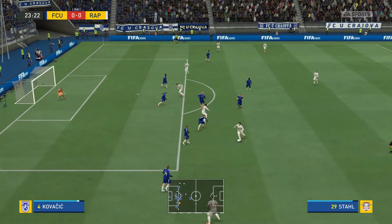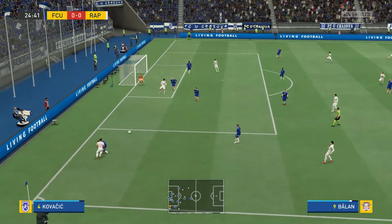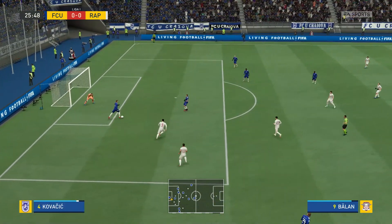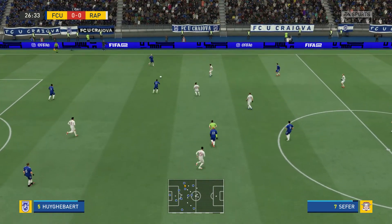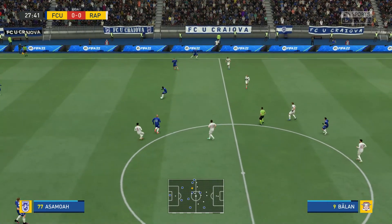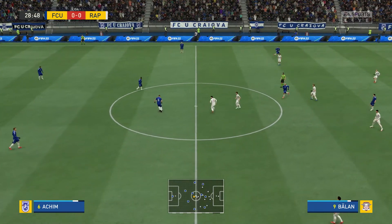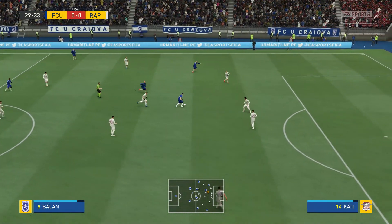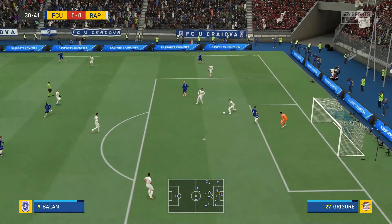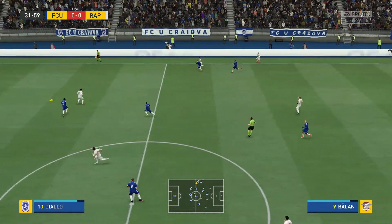Moving it nicely — well, possibilities in the centre but defensive efficiency there. Asamoah — Asamoah Akim. From Durman, cutting the ball back and reading it absolutely superbly. And that's great work to keep it in play.